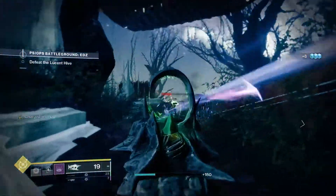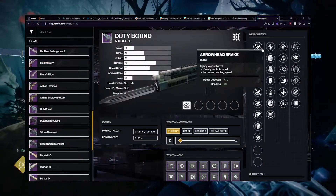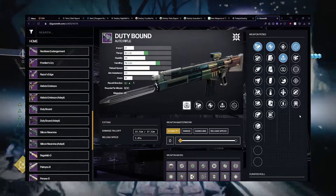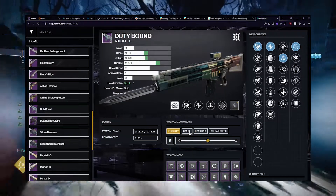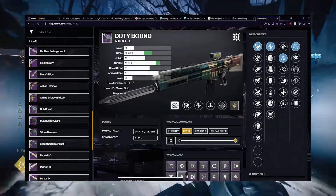Before we get to my final mention, I wanted to take a moment to talk about D2 Gunsmith. This website is essentially a place to theorycraft weapon builds. You can search any weapon in the game, old or new, view its perks, pick which ones you might want in a future roll, and kind of build your dream weapon. It's an amazing tool that I use on a daily basis — Destiny has a lot of guns, and you gotta keep track of them somehow.